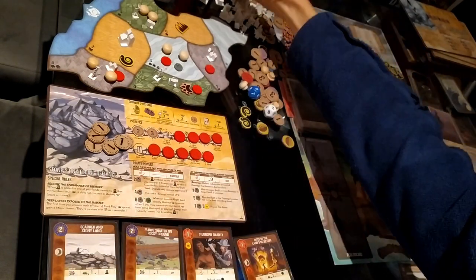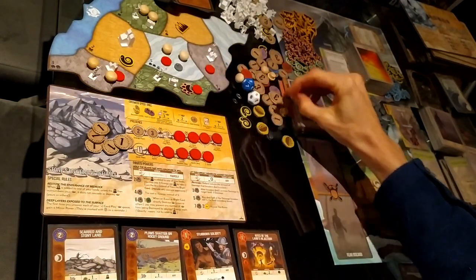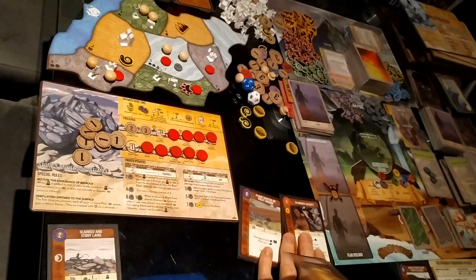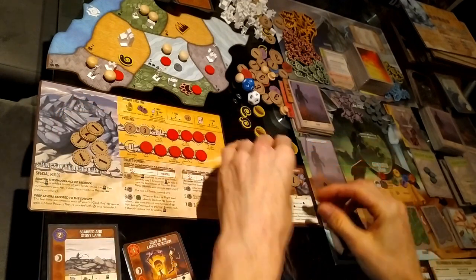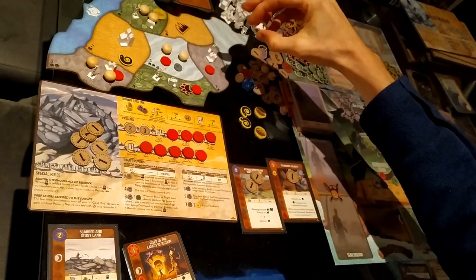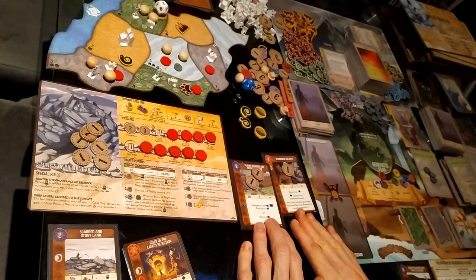We also have plus one card play per turn. I'm going to gain three energy from the energy track and play Stubborn Solidity and Plows Shatter on Rocky Ground, which costs a total of three. I'm going to target land number one with the defend — defend one per dahan — so we have a defend two, and the dahan in the target land cannot be changed.